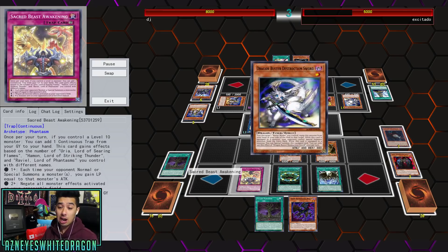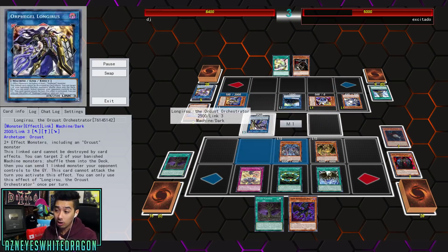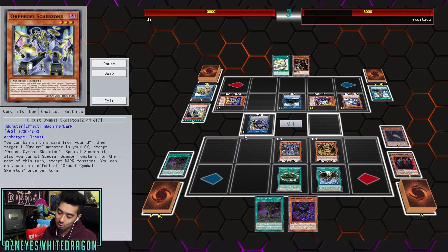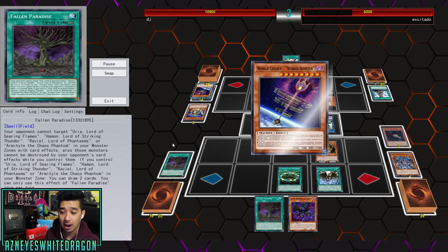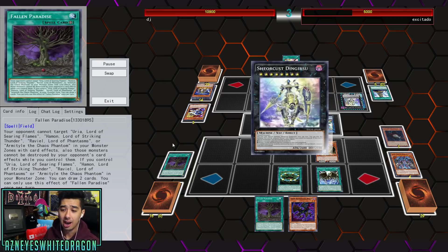Orcas variants have been meta for a very long time, and with Sacred Beasts you basically get out boss monsters for free. On top of that, with Sacred Beast Awakening, every single time your opponent summons something you gain all those life points, which is really overpowered. In this instance he's able to shuffle that card back, but he can't get rid of any of the Sacred Beasts because Fallen Paradise makes it so your opponent can't destroy them. He also has the effect of Pot of Greed, which is awesome.